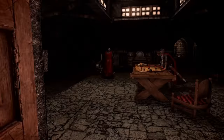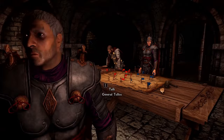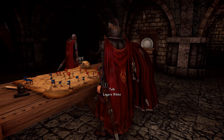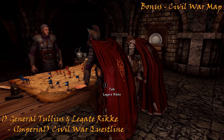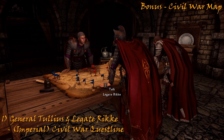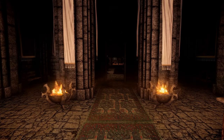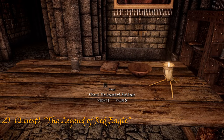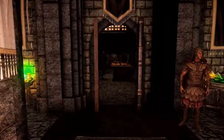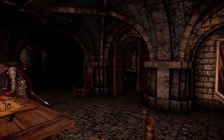Ahead you will find General Tullius, the leader of the imperial forces in Skyrim. He lives and works here with his second in command, Legate Rikke. This main level of the castle is given over to the battle map of Skyrim, where General Tullius and Rikke plan the countermeasures against the Stormcloaks. It is here that you can join with them during the civil war questline. Starting from the main entrance of Castle Dour on the right on the table, you can find 'The Legend of Red Eagle,' which starts a quest. There are only two main rooms on the ground floor: General Tullius's war room, and on the right, Legate Rikke's room.